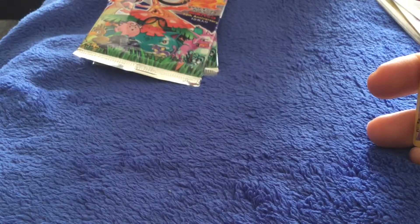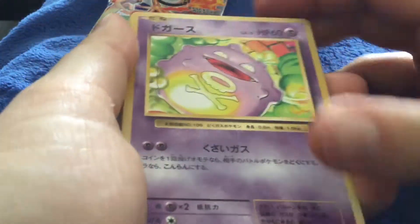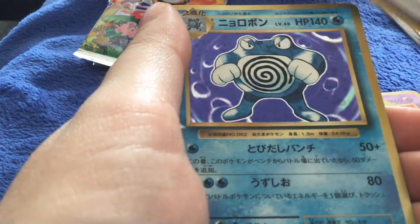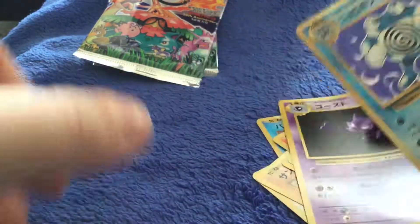Next one — two left after this, so this is third to last. Two and two. I need to get another binder — I might get the Evolutions binder with Charizard for this and for my English set. We've got Koffing, Seel, Rattata, Sandshrew, Ponyta, Magnemite, Beedrill, a Poliwrath holo, and a Haunter. A Poliwrath holo.